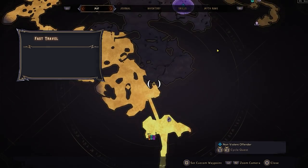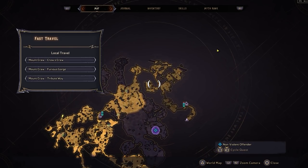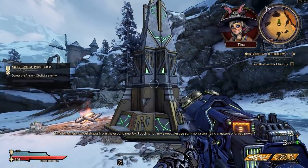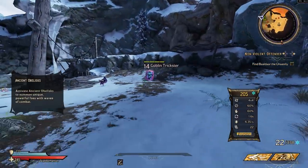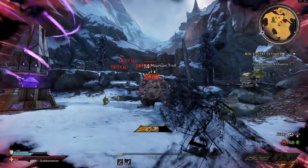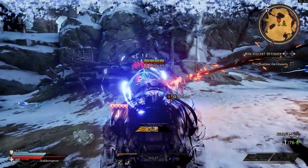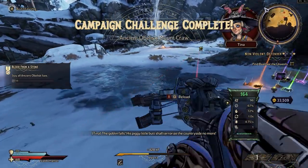You know how normally you'd have to fast travel back somewhere? You can actually just drop off this ledge down to the area below — no longer need to go all the way around. There are obelisks you can activate to get tougher enemies, and the final enemy that pops up is a named enemy. This definitely gets pretty tough — it gives you a chance for second winds too. Here's the named enemy: Pigwart. He teleports a lot, but even if you die he doesn't despawn, so you don't have to worry about that.